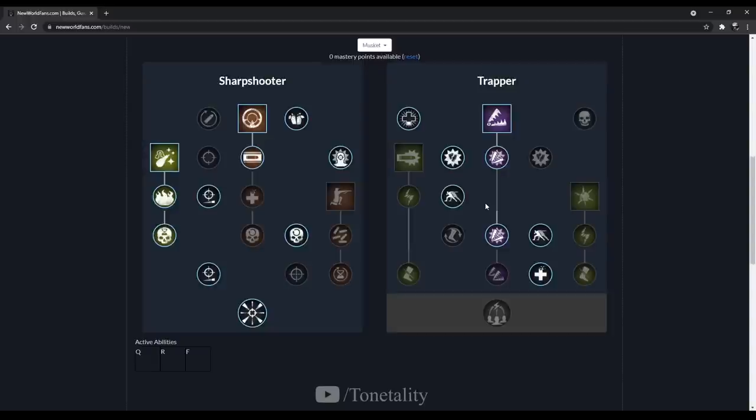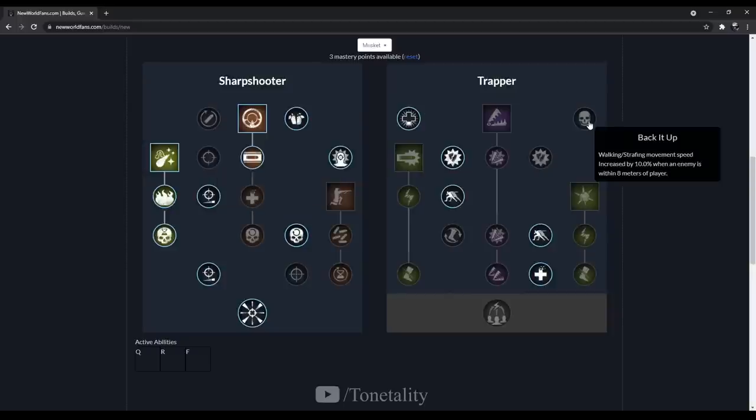In my opinion this is your default build you'll be running 24/7. There are exceptions — when going into war with the musket, you shouldn't really need traps since you'll be in the back line. If you find yourself hitting a lot of headshots, Critical Reload is really beneficial — landing 3 headshots within 5 seconds of each other grants an instant reload. Greater Accuracy isn't something to take — if someone's close enough that you feel you need hip-fire, you should be switching to your secondary. Back It Up increases walk and strafe speed by 10% when an enemy is within 8 meters — again, just switch to your secondary.